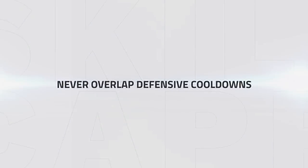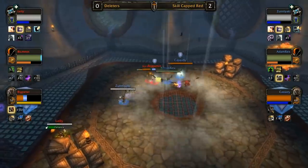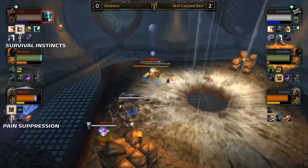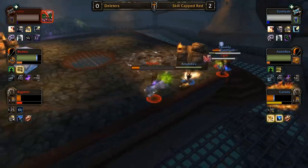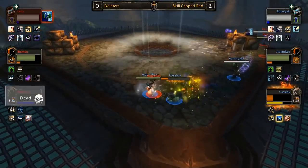Your third goal is to ensure you never overlap defensive cooldowns. This is because jungle benefits a lot from being an aggressive composition — the more pressure you have, the less pressure you'll have to deal with, and the longer you can remain the aggressor. In this jungle mirror played recently at this season's EU Arena Cup, the Feral of Team Deleters makes the unfortunate mistake of overlapping his survival instincts with his healer's pain suppression. Making a mistake such as this can easily cost you the game, which it did when up against Skill Cap Red.